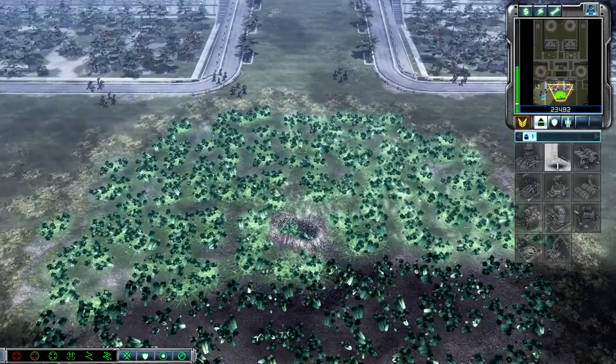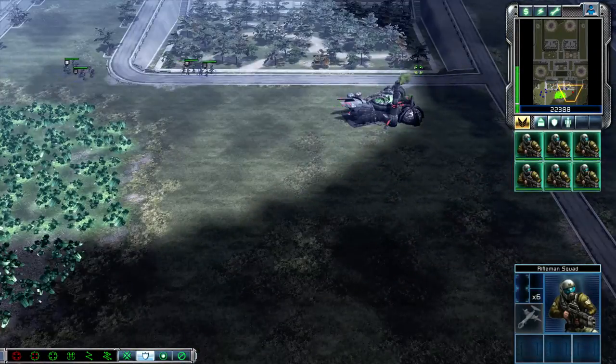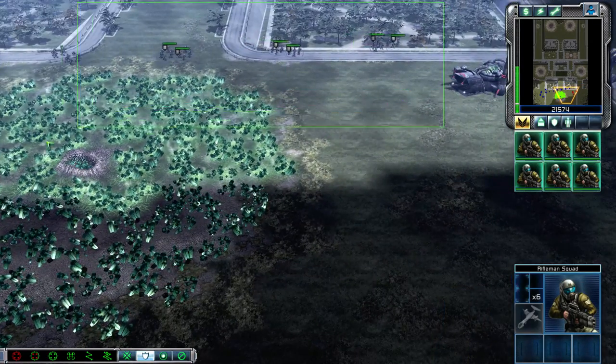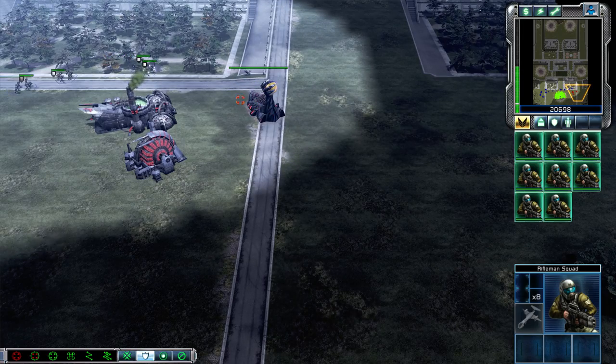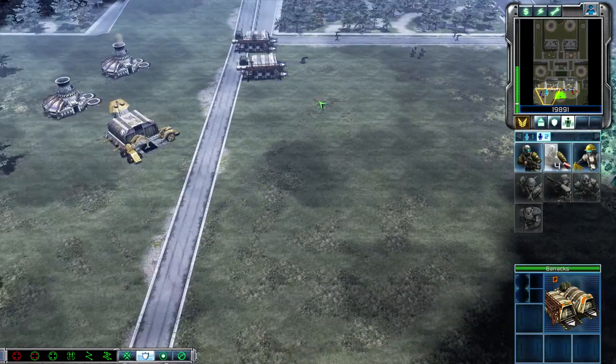Rifle squad ready, this squad ready for combat. Squad ready, rifle squad ready, this way, rifle squad, squad ready for combat. Enemy units sighted, right — people are already here. Hostiles identified, squad ready for combat, missile squad ready for combat, rifle squad ready.